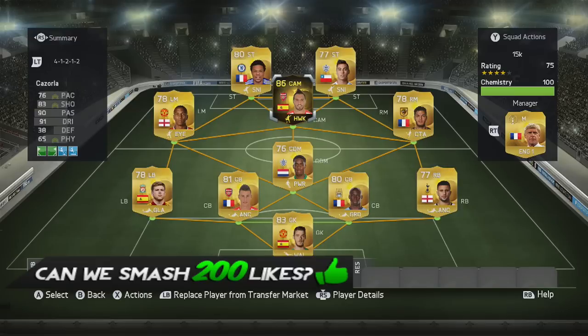What's up guys, Gunnister here bringing you another Informed player review. Today we are reviewing second Informed Santi Cazorla, the Spanish midfielder who plays for Arsenal. There's the squad that I played him in — got him as a CAM in a 4-1-2-1-2. Guys, remember 200 likes would be amazing, and make sure you follow me on Twitter as well.